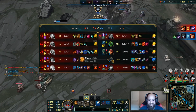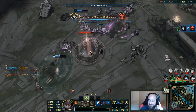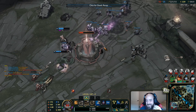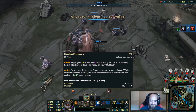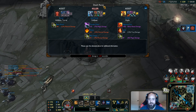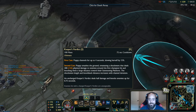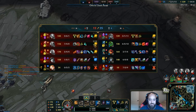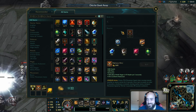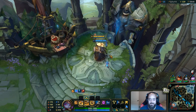I locked down that Kayle for that entire fight — the cooldown reduction on Q is kind of stupid. I E'd her into the wall, Q'd her, ulted her, my Q was back up again, did another Q — she ate two full Qs. She's gonna do a shitload of damage when she finally comes out because I didn't have follow-up, but still. Then I accidentally got Camille in my R — I was R'ing to keep the CC chain on the Kayle and Camille wandered by. I'll knock you up too. She ended up eating the Qs as well, so I got so much damage out of that fight, that was pretty nice.